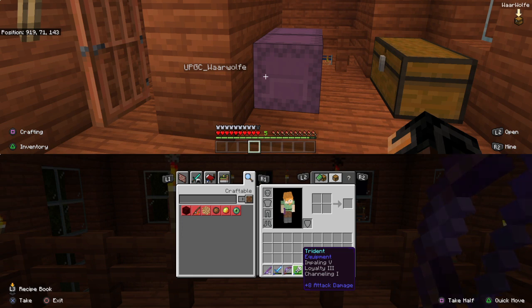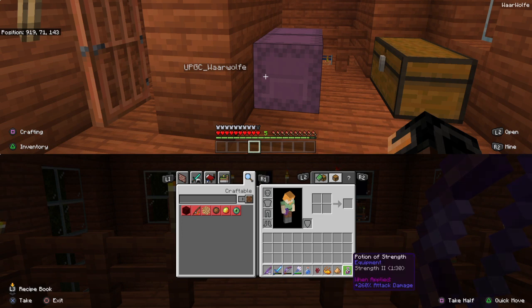After you get the trident, gather a water bottle, nether wart, and blaze powder — those will get you a Potion of Strength. I also added glowstone dust in the brewing stand to make Potion of Strength 2. You'll get extra attack damage, though it lasts half the time, which is fine since you don't need it for very long.